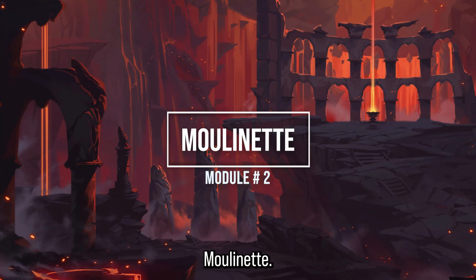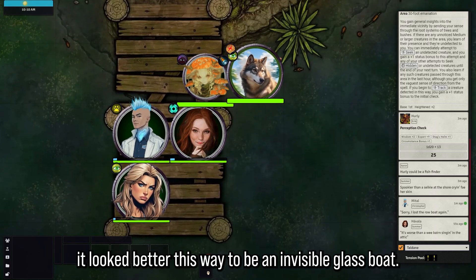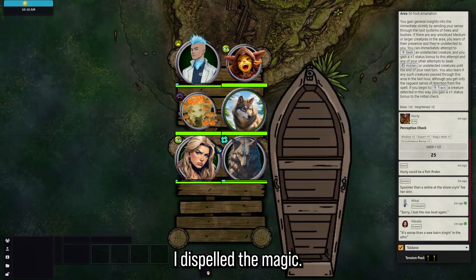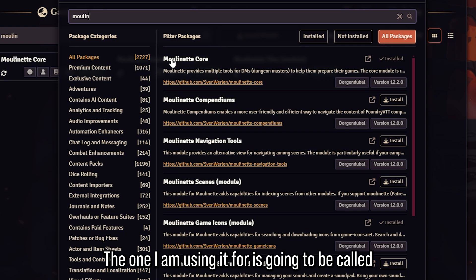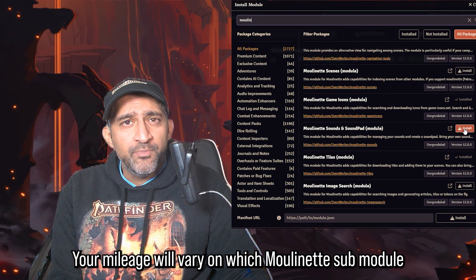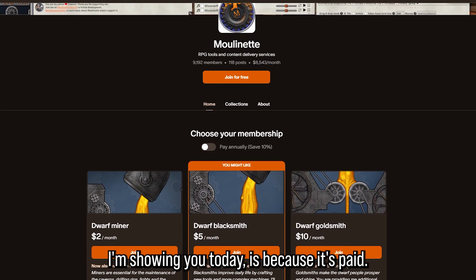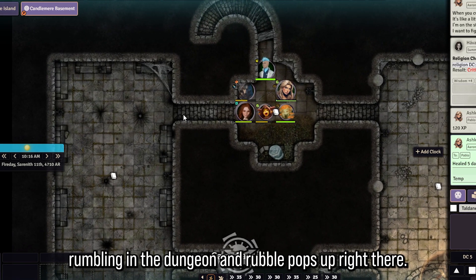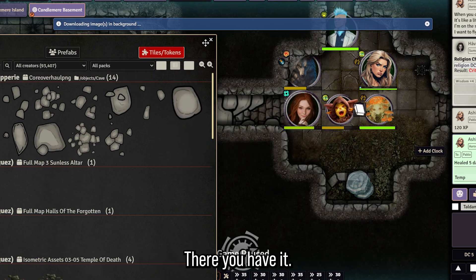Let's move on to the next module: Moulinette. This is a modular module — the sub-module I use is called Moulinette Tiles, but you can select any of the sub-modules you wish. There is a catch: this module is paid, which is why it's not number one on my list even though it's one of the most important I'm showing you today. Let me explain how it works and why it's worth it.